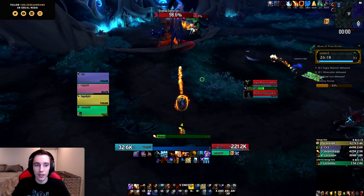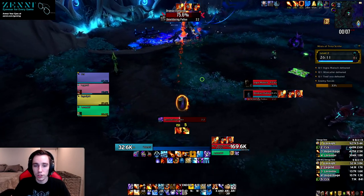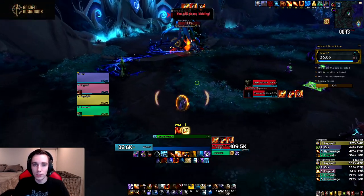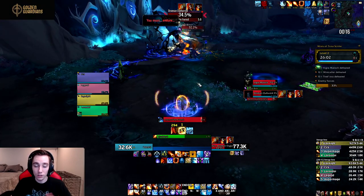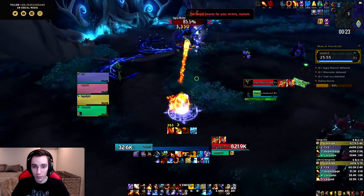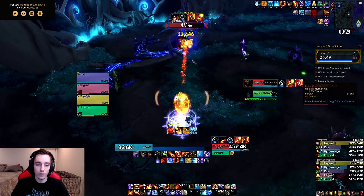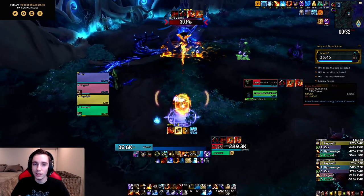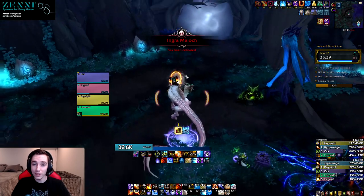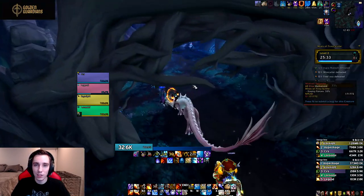Another baseline change to the spec has been made to Combustion. Similar to Icy Veins and Arcane Power, now whenever you cast Combustion you drop a Rune of Power. This is a pretty nice quality of life change just because it reduces your setup time by one global and it also ensures that you get exactly the same amount of uptime on your Rune of Power as you do on your Combustion since they line up perfectly. It is a slight DPS loss just because you get fewer Rune of Power casts per minute since your Rune of Power talent now only has one charge, but it does mean there's a little more incentive to take some of the other talents in that row.